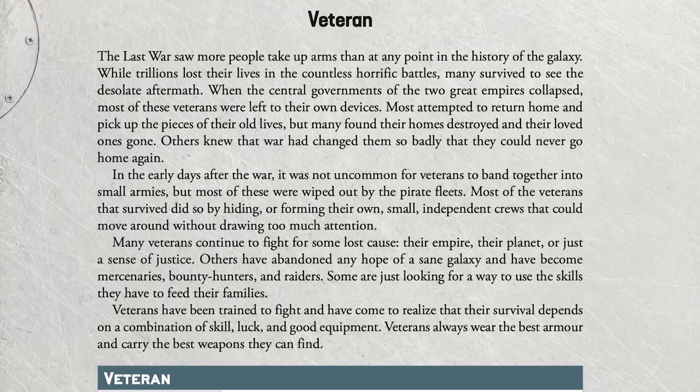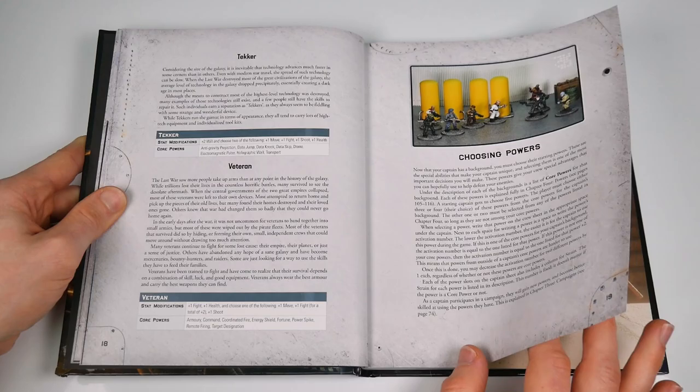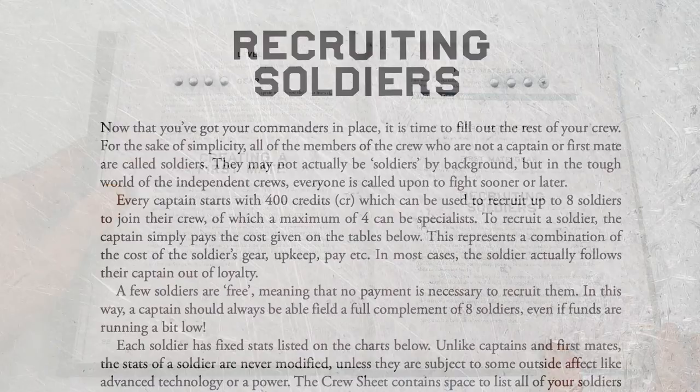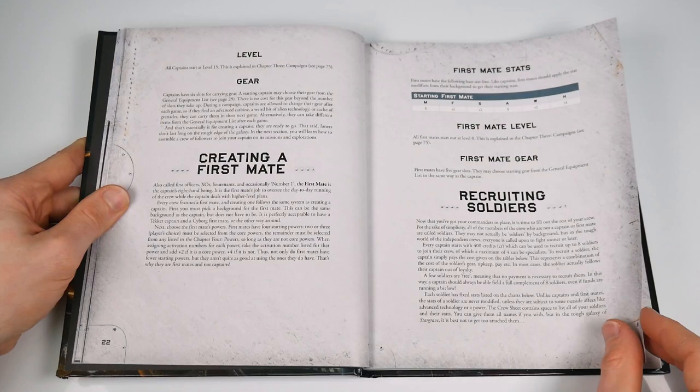These backgrounds include genetically modified biomorphs, Han Solo-type rogues, more technologically attuned robotic experts and techers, and Mal Reynolds-type veterans. Captains choose five core powers, three to four of which must be from their own list, while first mates function in a similar way with their own stat modifications and a reduced number of core power choices.